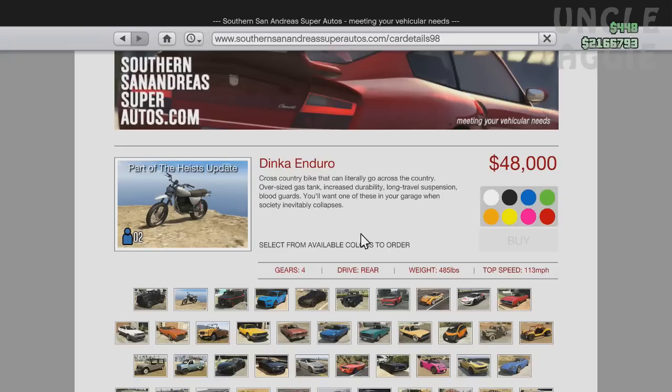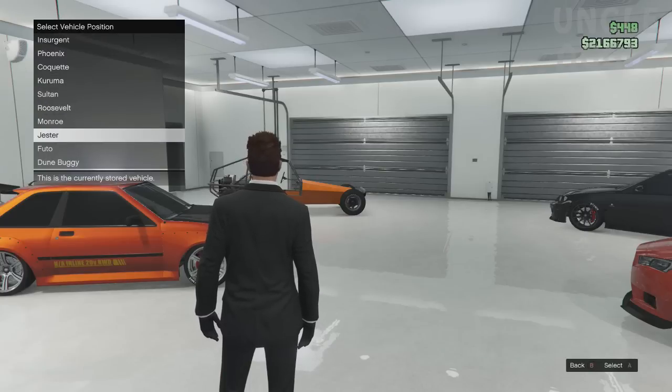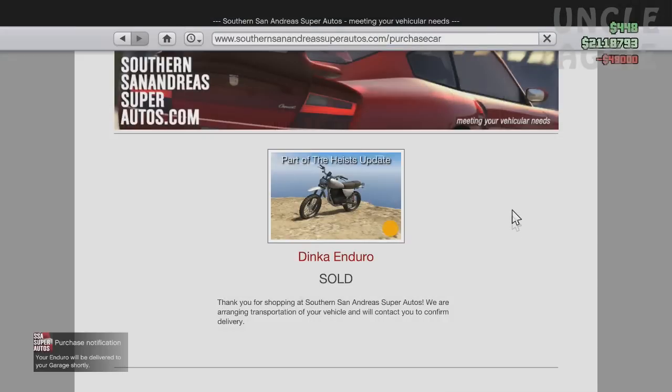We'll just do any colour. We'll put it in Supply Street and we'll swap out the dune buggy. I'm gonna do it. There we go, and I'll be back once it's been delivered.